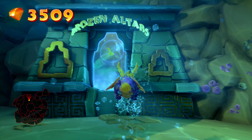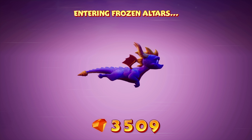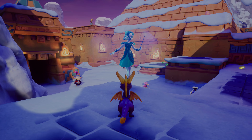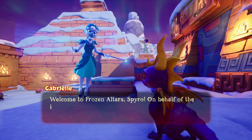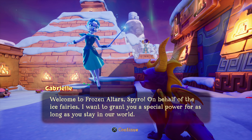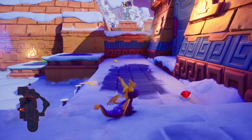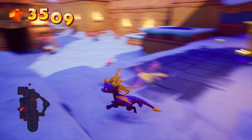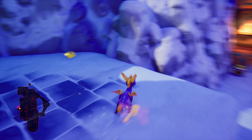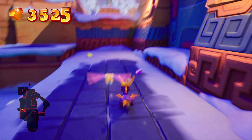I'm hoping that we find the Yeti in this place. Let's do this. So for this one, there was a skill point that said something about beat the Yeti in round two or something. Welcome to Frozen Altars, Spyro. On behalf of the Ice Fairies, I want to grant you a special power for as long as you stay in our world. We breathe ice now? That's cool. So it says beat Yeti in two rounds. Maybe it's a different Yeti — maybe it's not the one we're going to play as?